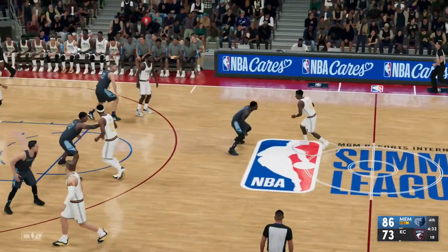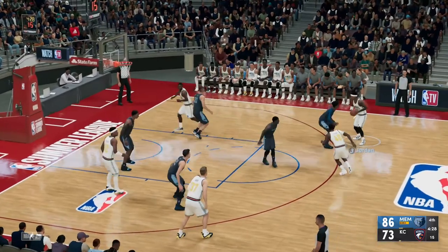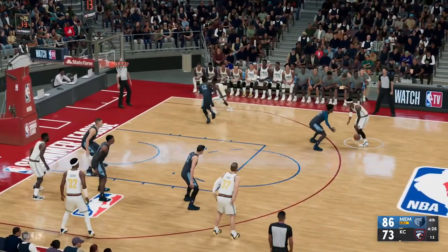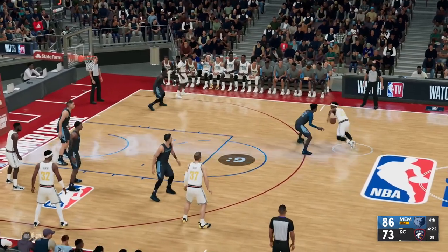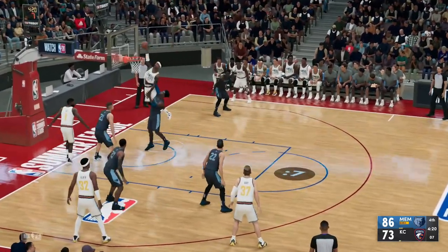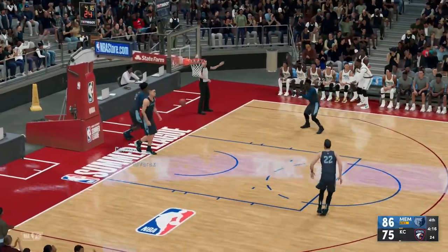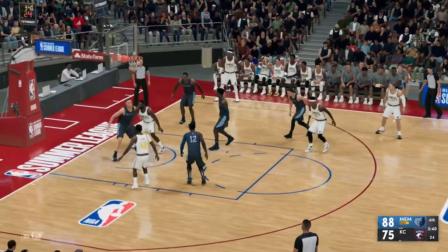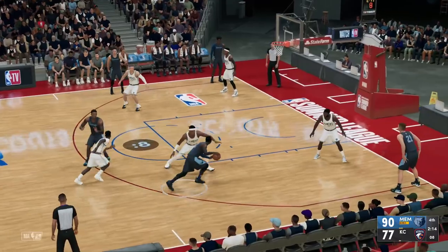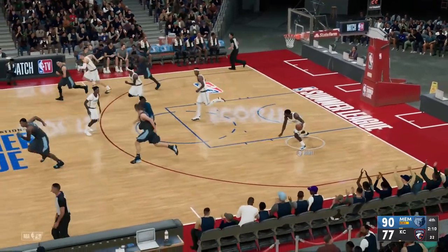Final four and a half minutes — we have Fletcher out there with Randolph Hall, Jordan, and Valentine. Westbrook is still on the bench; we have some guy named Bo Barry out there. Jordan posterizes the Grizzlies defender. Jordan finds Hall inside and Hall lays it in — nice pass, nice finish. Valentine blocks a shot, and Fletcher hits a three.